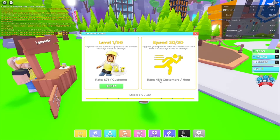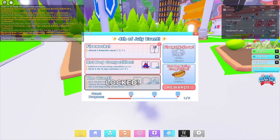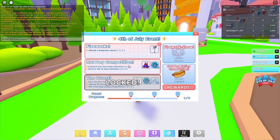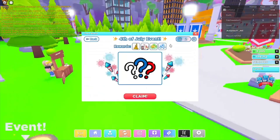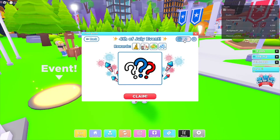We've got the 4th of July event but we can't complete all of it. We've got to do five hot dog competitions, serve five 4th of July customers, serve a hundred thousand total customers, attend 20 firework shows, and win three hot dog eating competitions - that's not gonna happen. But we do have two tokens to use up, so let's go ahead and use them.